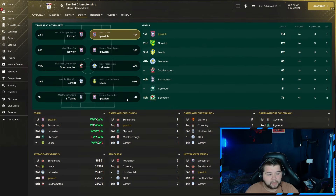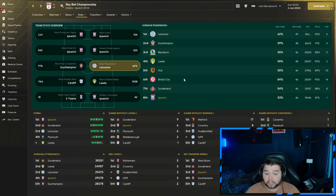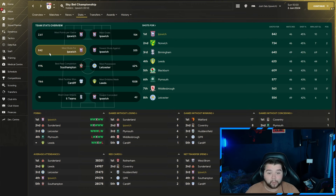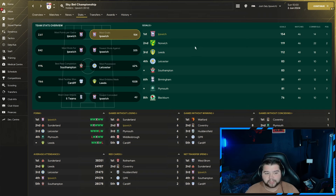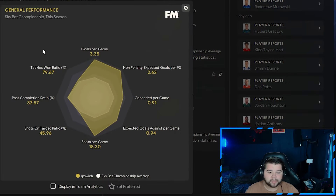Team stats-wise, we feature in five categories. Fewest conceded at 42 — quite close with Leeds. Possession at 53%. Fewest shots against at 325. Most shots at over 840. Most goals as discussed. Data Hub-wise: over three goals per game — 3.35 to be exact — just under a goal conceded at 0.91, over 18 shots every single match, a pass completion of 87.57%, and a very neat tackle win ratio.